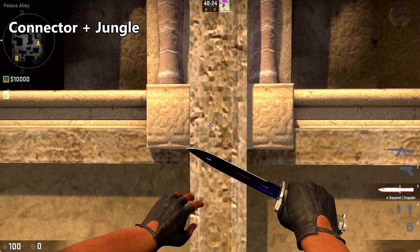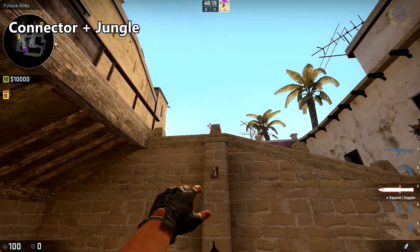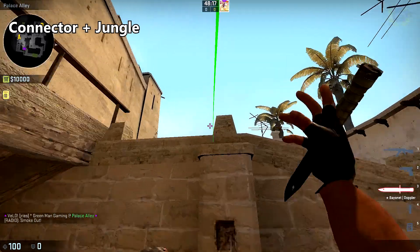To smoke off connector and jungle, place yourself in the middle of these windows, aim your crosshair just to the left of the top of this column, and throw.